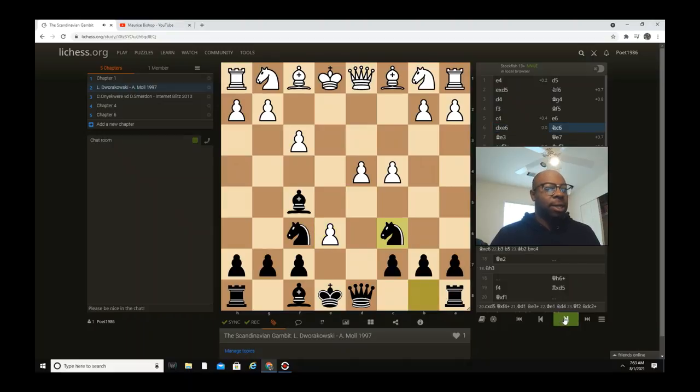d captures e6 and knight c6 is played. Like I showed y'all in one of the games where e captures f7, the king takes — when that happens, black has a lot more development and a lot more activity. In this case, this person wasn't greedy enough to take the third point; he just developed his bishop. So in this game, queen e7 is played.